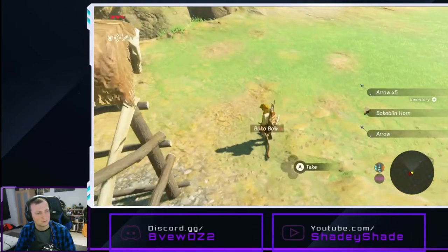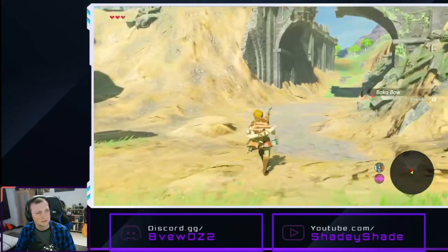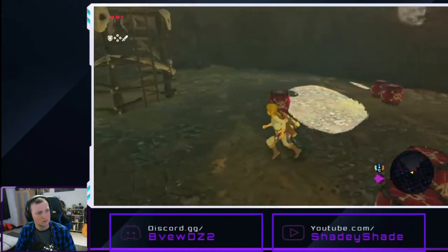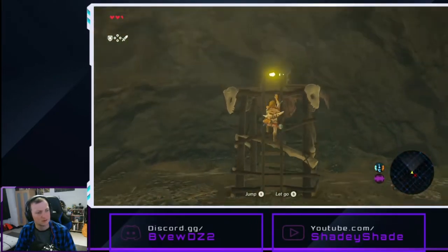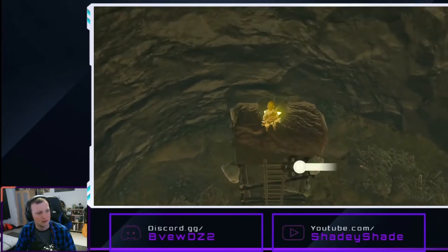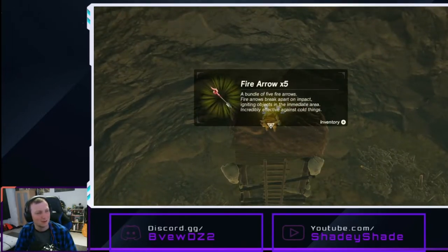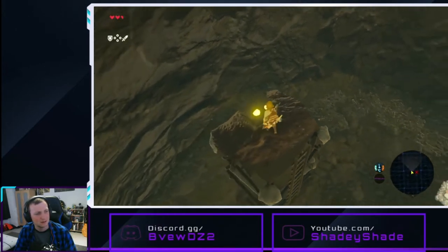Beautiful. Is the skull in here? Nice. We could have probably gotten up there and then used the dynamite boxes to kill them. Oh, and it's a special box for us. Fire arrows. Just fire arrows.